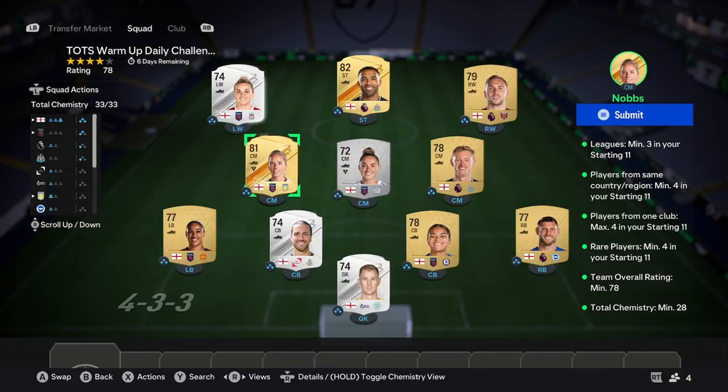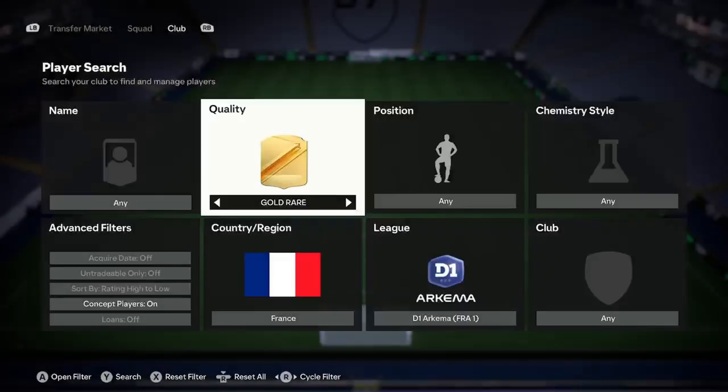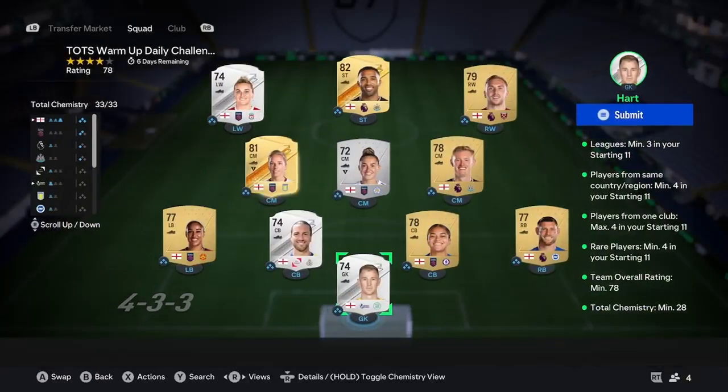For the next step, go onto your club and search by Gold Rares instead of Gold Commons. Go to Concept, then scroll down past the 84s and 83s down to the 82s, 81s, and 80s. You should probably go for 82 rares, but an 81 will do. Find two players from your Ligue 1 or D1 Arkema and buy them for around 750 coins maximum. That's your second step — get them in your squad and you'll have seven players with four spots left.